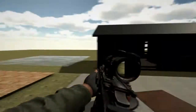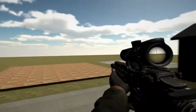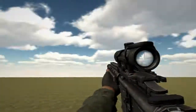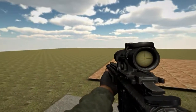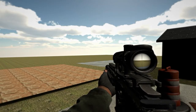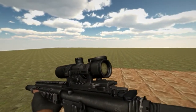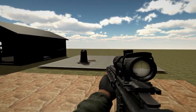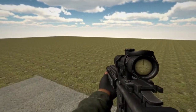I was also working on weapon sway. What was happening before is that whenever you sway left or right, the gun would move all the way to the left or right of the screen, which is not what I wanted. Right now it's rolling a little too much, which I can easily fix, but overall the sway is a lot more controlled now. I also changed the walking yaw so it's a little more realistic.